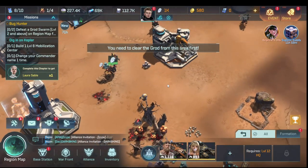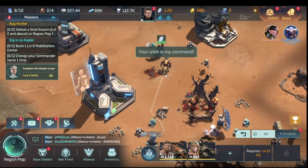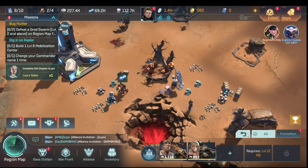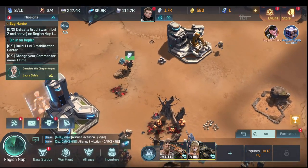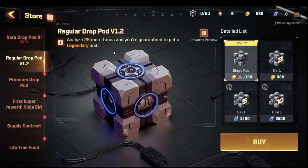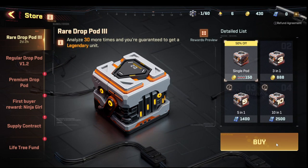We're short on energy so we gather more and retreat our formations. Twice a day the rare drop pod and the regular drop pod are available at half price — that's the best deal for gold. Some servers have a rare drop; others at 80 pods let you select a free hero, which I prefer. But here we buy at half price, which is the best deal.